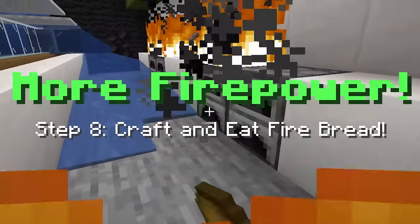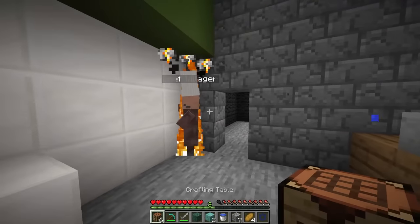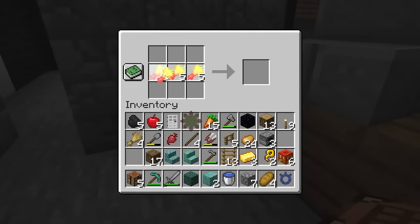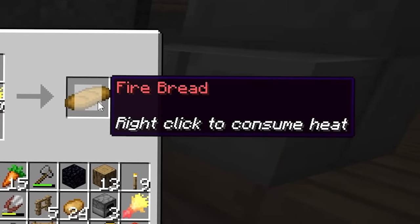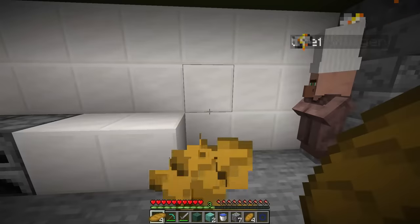More fire power. Crouch and eat fire bread. So that's what the fire wheat is for. Sorry about this. There you go. He's not happy. Let's just make the fire wheat. What the heck, why is it so wide? If you made this for the video, comment down below 'white bread'. But let's eat the fire bread then. New ability!